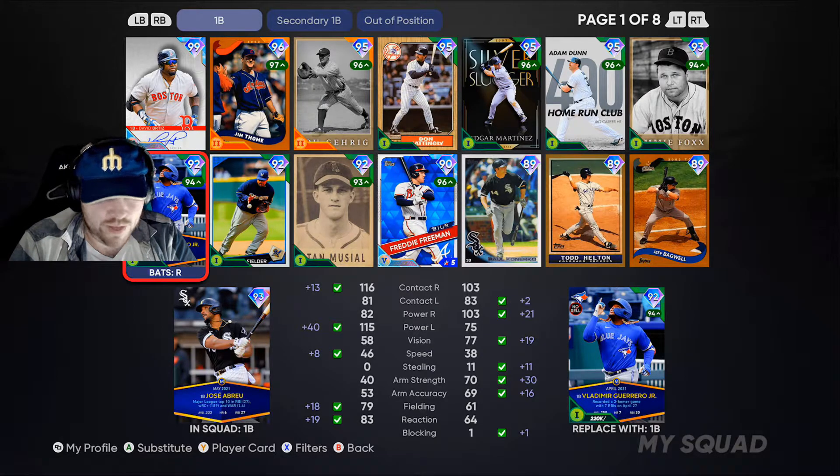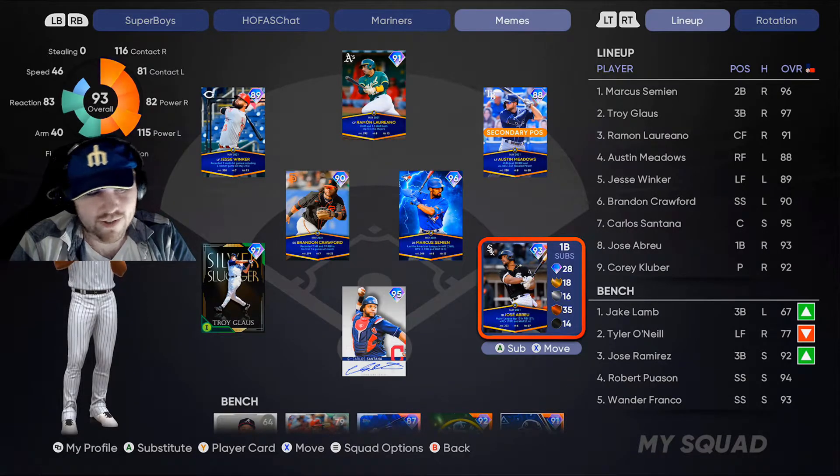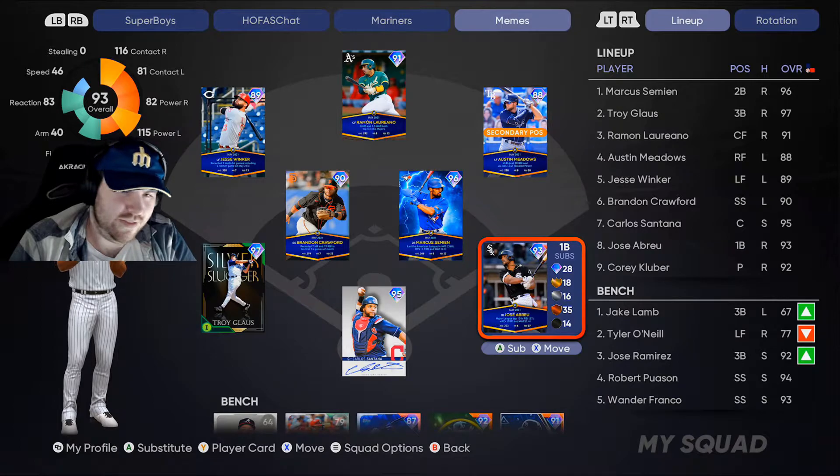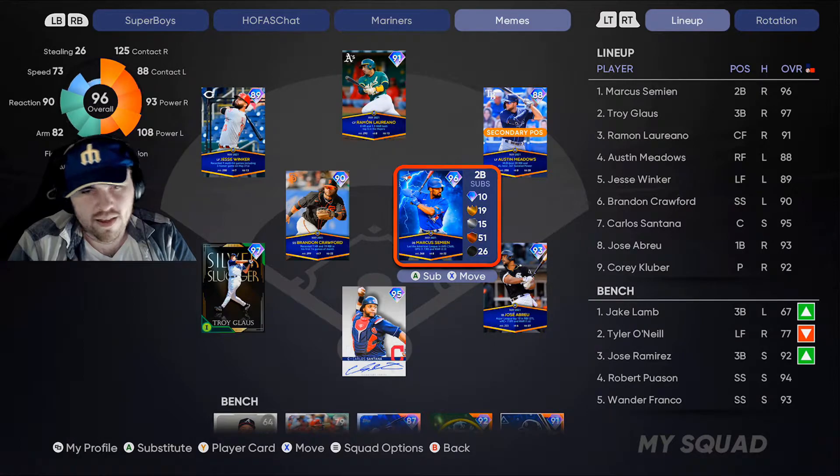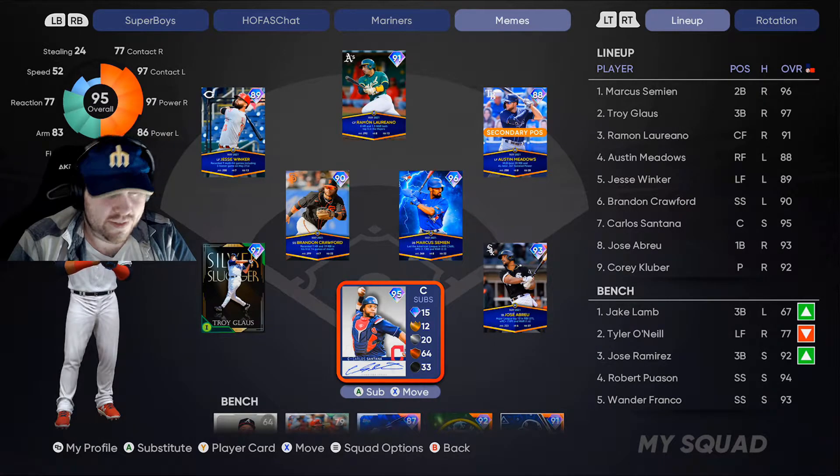Vlad has better vision too, which will help you get more bat on ball. The odd stat makeup is just odd. Again, he's not bad — he's good enough that if you are a fan of Jose Abreu, I'm not gonna say you're kneecapping yourself to use him. He is a usable player, which for these monthly award cards is nice.